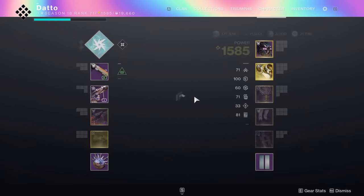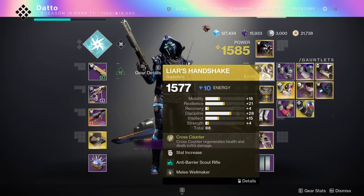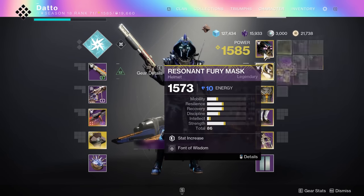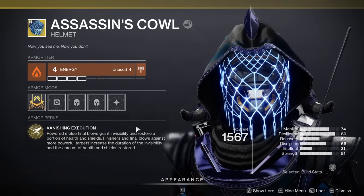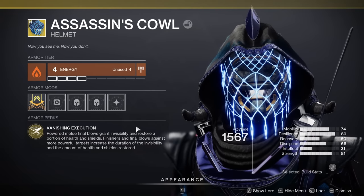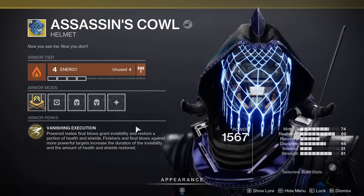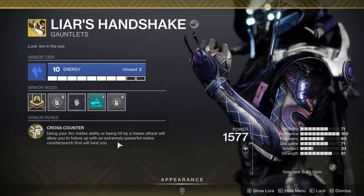Before we talk stats, we must talk exotics. I started the video talking about Liar's Handshake, so what other exotic could be involved in such a build? For those of you looking to play with a little more defense or stealth in mind, Assassin's Cowl is something you can swap to. Assassin's Cowl makes you invisible after powered melee final blows, which you're gonna be doing a lot, in addition to giving you health and shields. Finishers and final blows against tougher targets will increase the potency of these effects. The tradeoff is sacrificing that massive damage boost from Liar's Handshake's cross counter in exchange for huge defensive power. For now, I'm going to continue with Liar's Handshake as I personally prefer it — big number make brain happy — but we'll talk about the Assassin's Cowl experience as well.